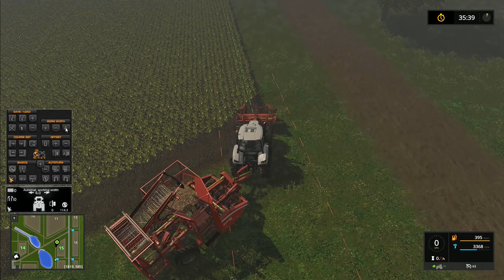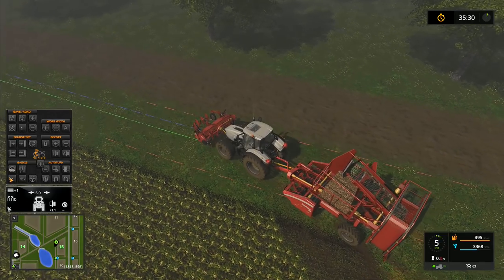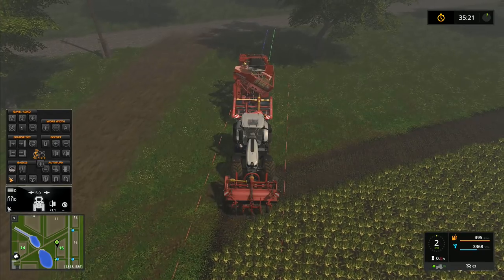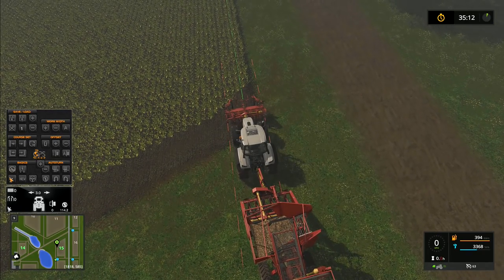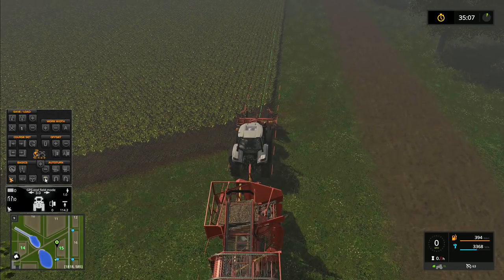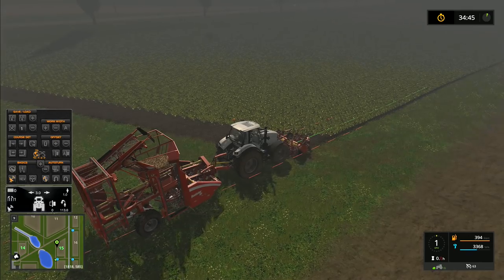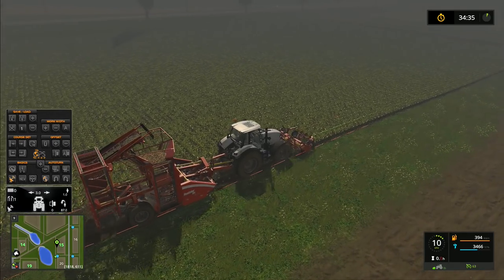Now I'm going to turn the GPS mod on. I want to set the work width - that's not the correct working width because I've got this trail thing on the back. I've got to straighten up and make sure I've got this lined up properly, and then it will let me. Let's try that and see what that does. That's a bit better - that's looking more promising. I'll leave the lines up for this one so we can see what it's doing. I'll have the auto turn, and I'm going to assume we'll need to skip at least one, so skipping one lane, auto turn - I think that's everything.